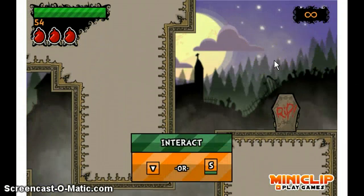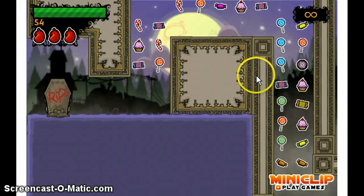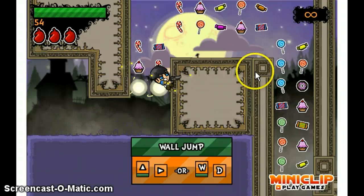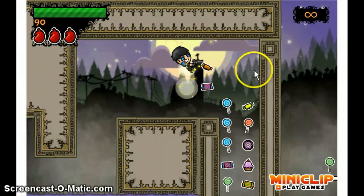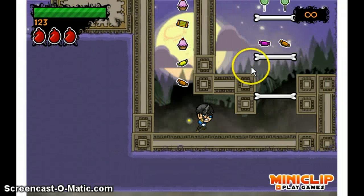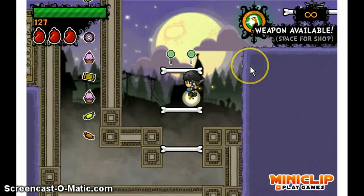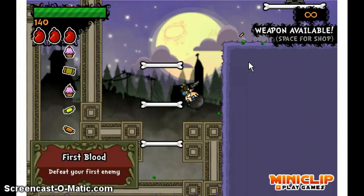I don't understand what this has to do with anything. I don't understand why there's gravestones — not headstones, gravestones. I don't understand this game. Overall, it has okay jump physics, but it's a cheap ripoff of Mario.